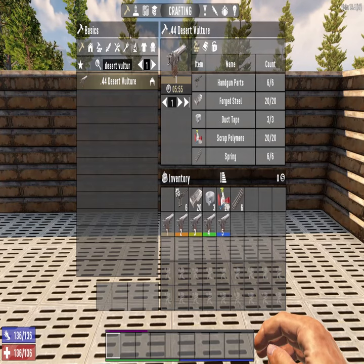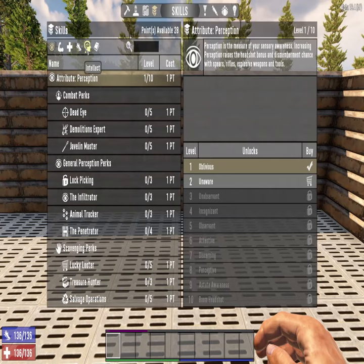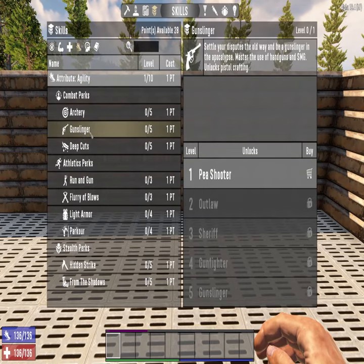And 6 springs. To make higher than quality 1 Desert Vulture 44 Magnums, you'll need the Gunslinger skill.